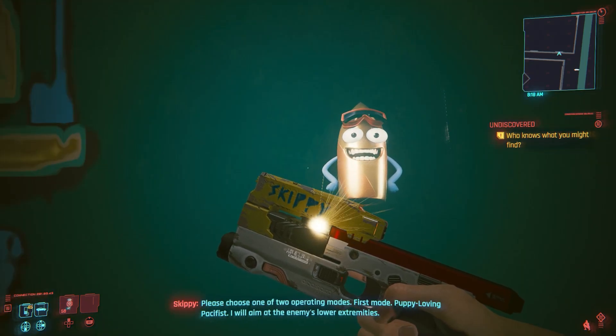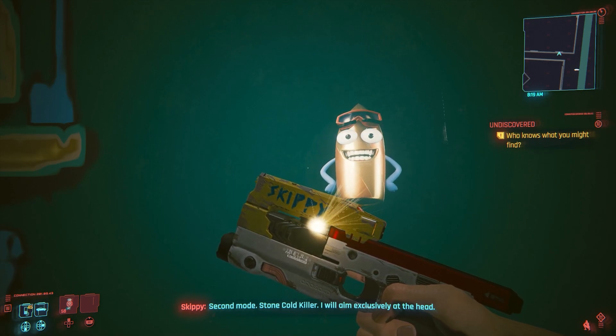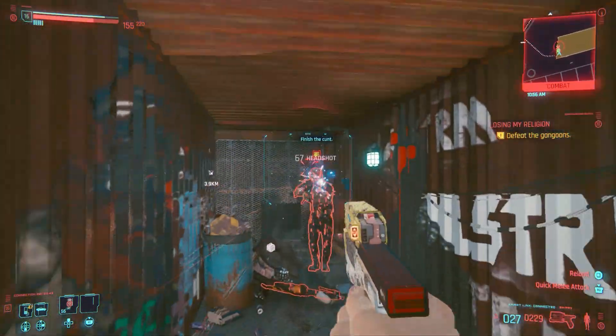Please choose one of two operating modes. First mode: puppy loving pacifist — I will aim at the enemy's lower extremities. Second mode: stone cold killer — I will aim exclusively at the head. Alright.